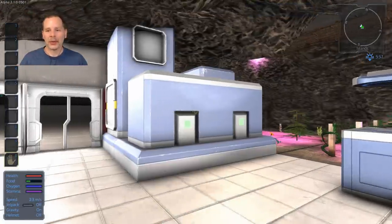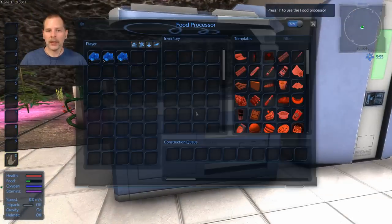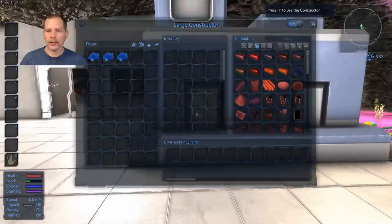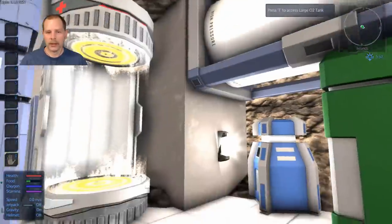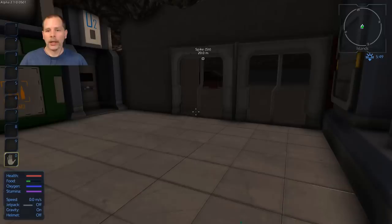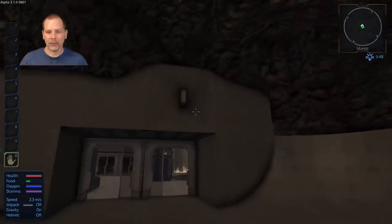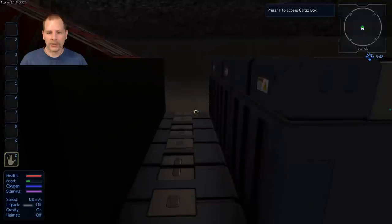Howdy folks, welcome to episode 19. Today is moving day. You can see here I've removed all the stuff from all of our cargo boxes everywhere, and the constructors, and the ammo box. I left some oxygen here. I'm not going to totally destroy or demolish the base or anything, but I'm shutting it down. We're going to leave this base and we're going to move to the new base on NGAS as we set it up.